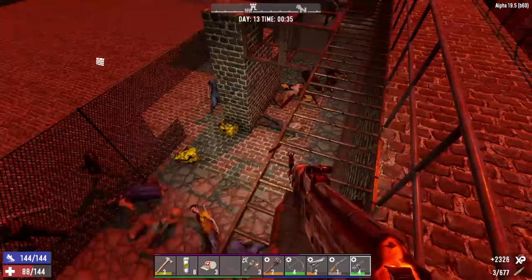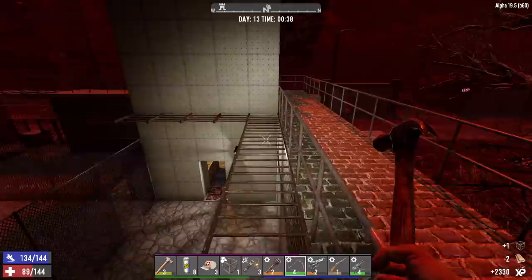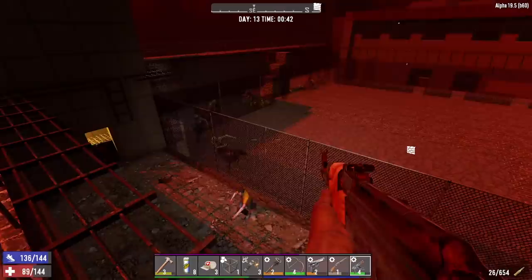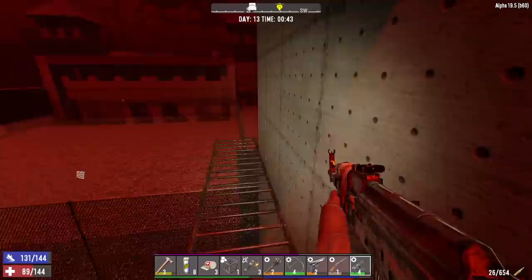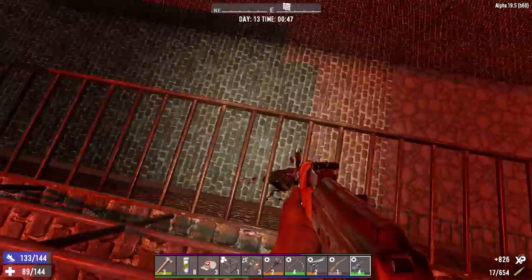We gotta get this floor upgraded to reinforced concrete — it's gonna require a lot of concrete, probably need to make a third mixer. Let's get another frame crafted and lead these zombies away from the steps — maybe do a big loop. Hopefully we have time to get down there and get a frame installed at the bottom of the steps. Right now they don't have a way to get to me so they're just running around aimlessly, which is what I was trying to avoid.